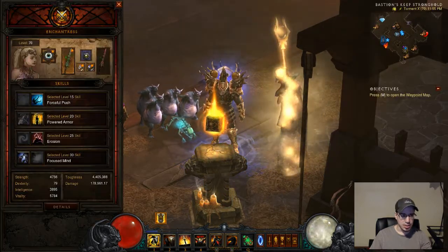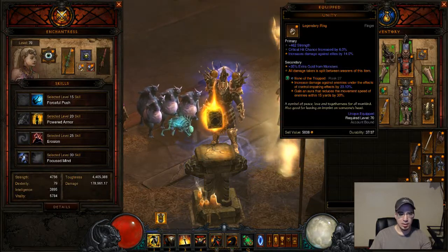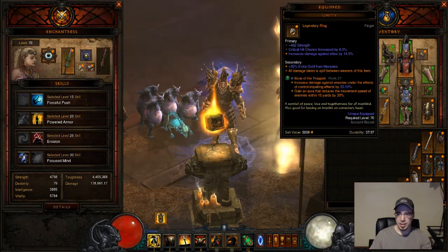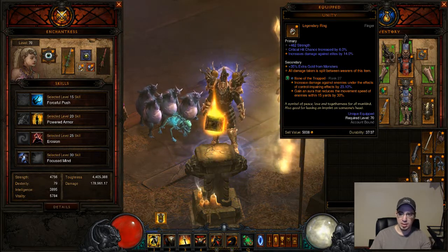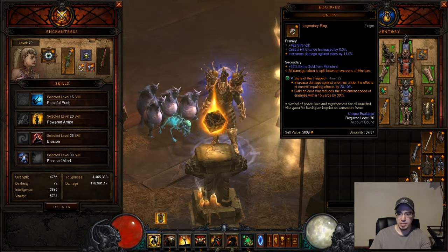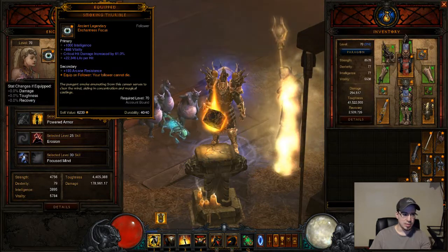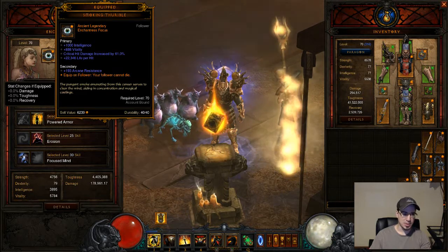Let's go over the gear again. I am using the Unity ring, and then my follower has one as well. What happens is the damage that you take gets split between the two of you, so it's basically a 50% damage reduction. I've also given her this focus that makes her not die ever, so it's like a permanent 50% damage reduction.